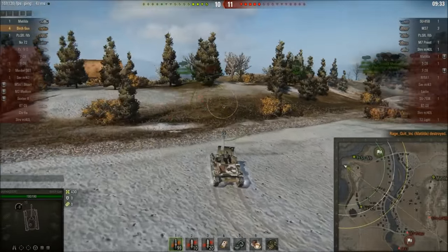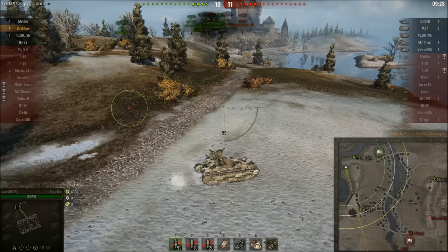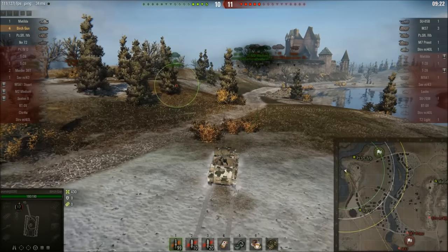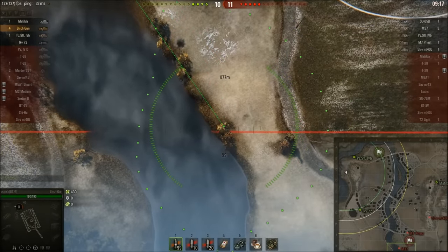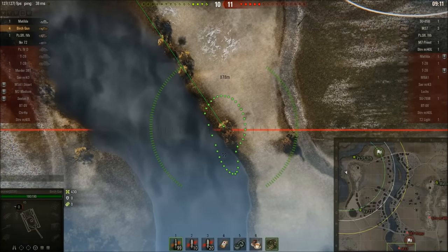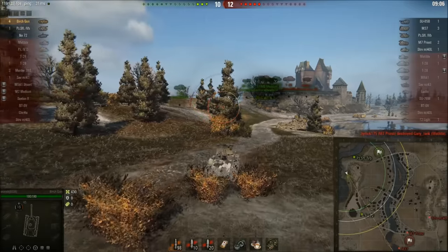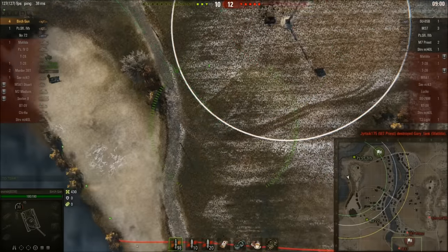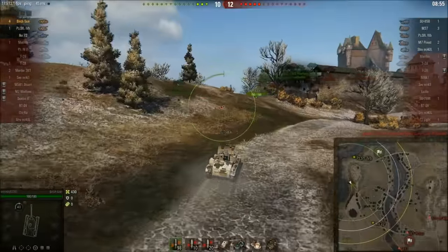Things are looking okay. The score is 10-11, so we're losing by one. There are three enemy arty remaining. We've got two tanks and two arty; they've got two tanks and three arty. Things are looking quite comfortable, so I decide to move up to get a different range of fire. The M37 was last seen in this area, so I go for a couple of blind shots. The M7 Priest takes out the Matilda. We're doing 40 kilometers an hour, so while the mobility gets criticized, it's not terrible.